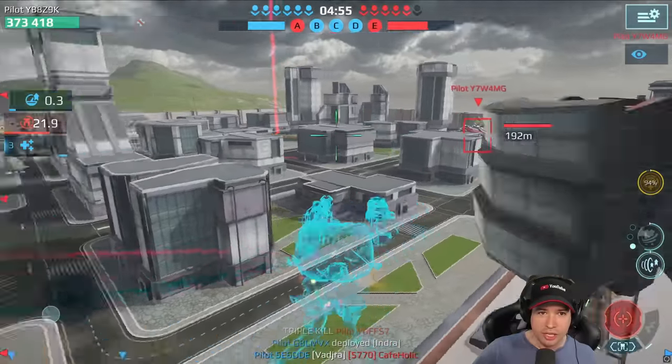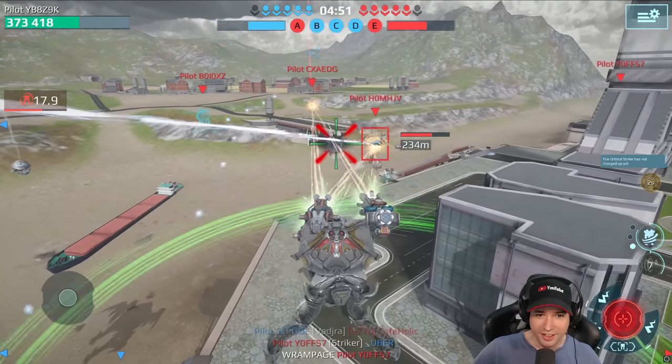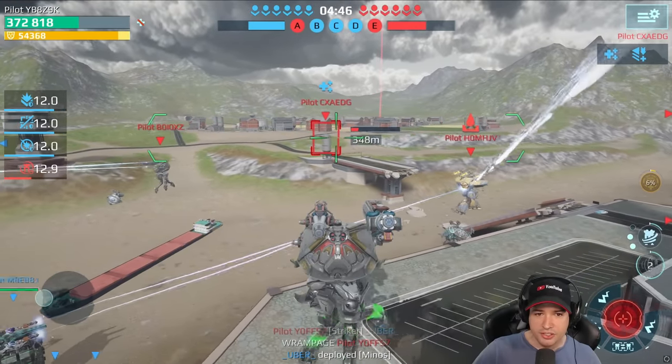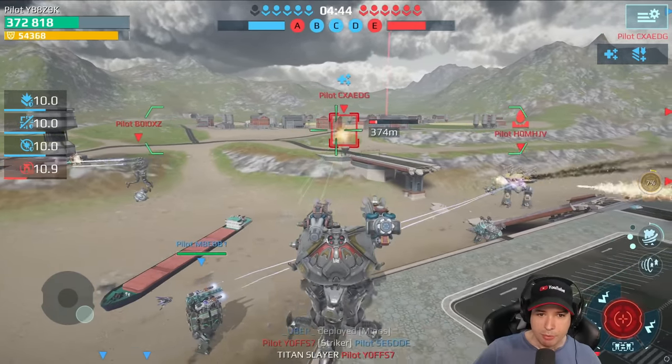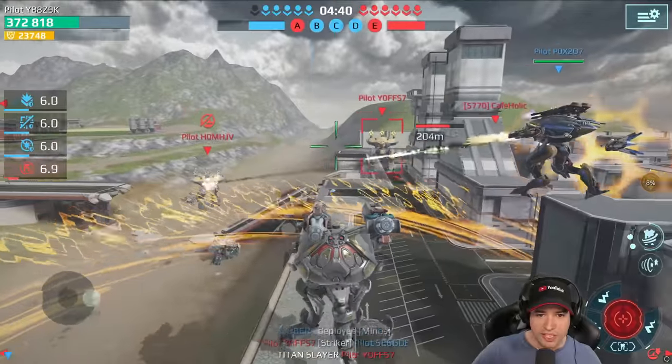He fired into nowhere. Getting myself a shield here, trying to kill this guy. The problem is that my firepower is constantly low. That's the problem here — I just can't kill him because my firepower is not there.